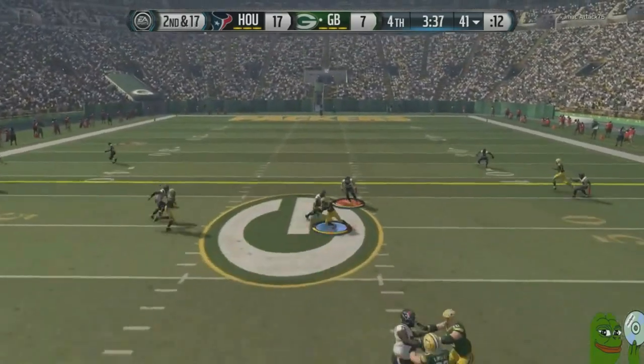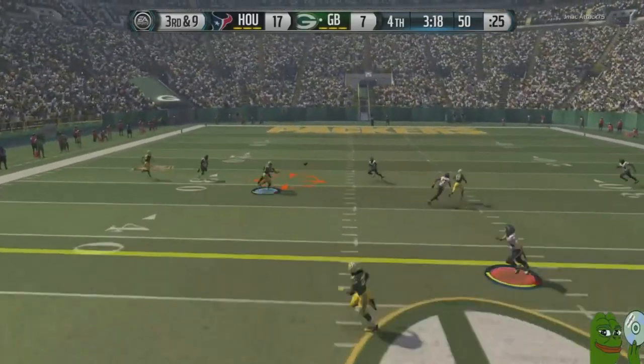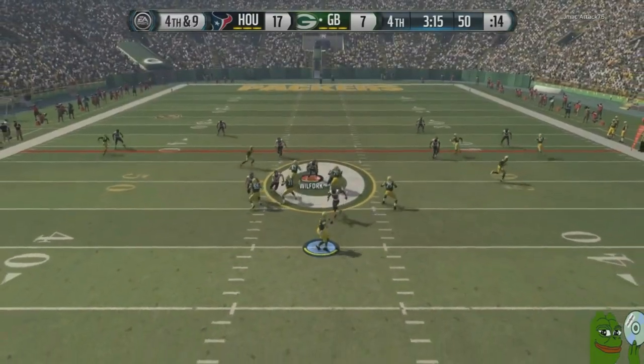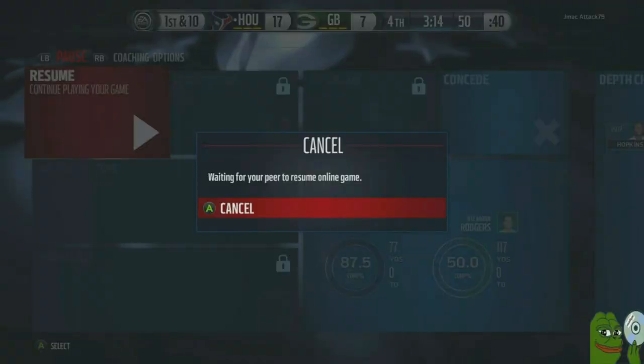Huge block shed right there. Goes over the middle — his guy's tackled at the 50-yard line. Third and nine right here, he goes towards the left and he drops the pass. That's unfortunate. And Clowney says hello to Aaron Rodgers, baby.